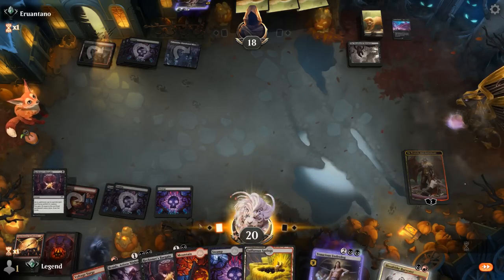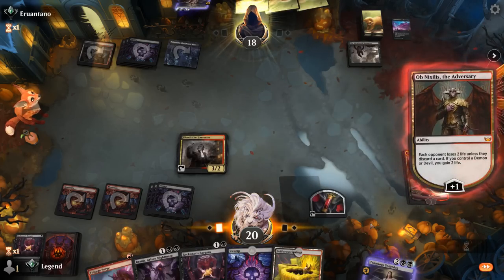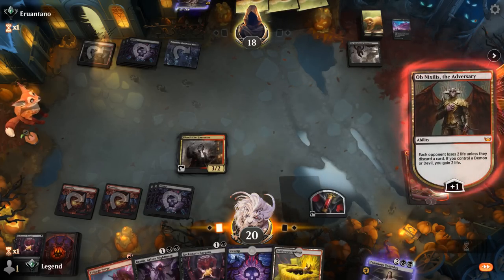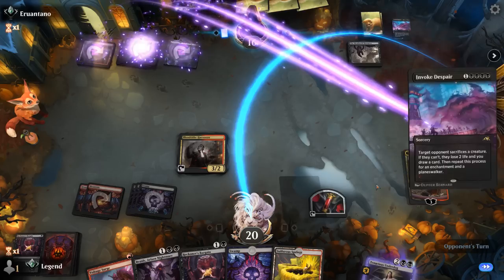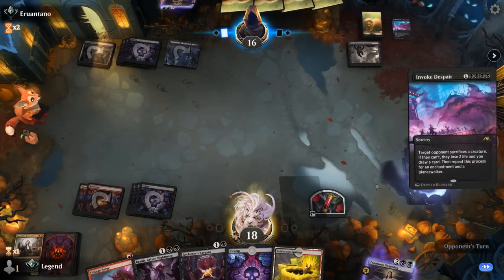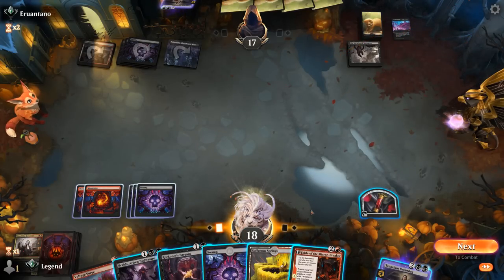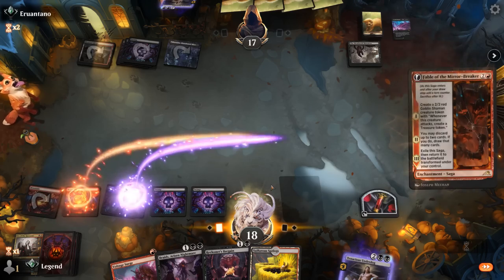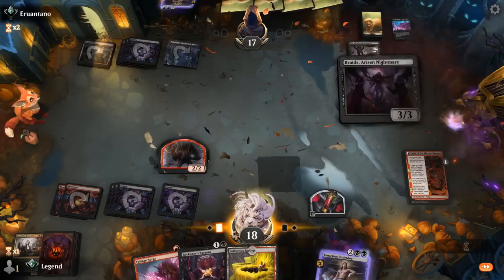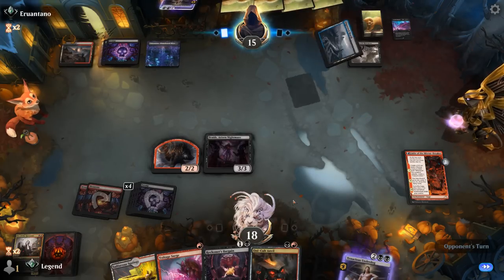We find Harvester and plus Ob Nixilis one more time before making a devil, keeping our planeswalker around. Another Invoke Despair — that's two Invoke Despairs down. We have another Fable, and can play Fable and Braids — maybe overextending into Meathook Massacre, but that's fine. We sac the blood token to draw with Braids right away. We find Anvil — our engine card. Opponent reveals blue mana as well.